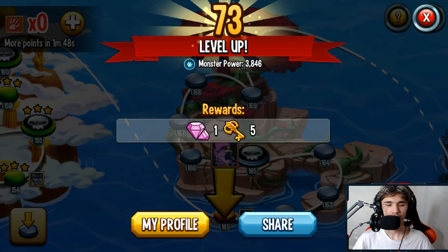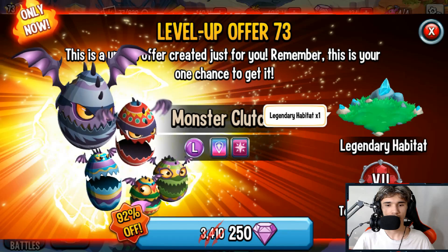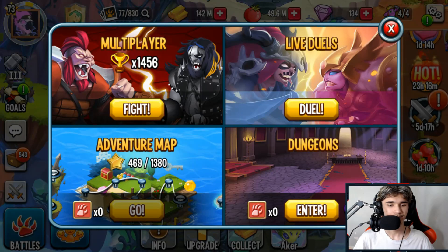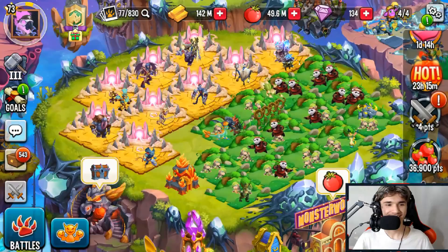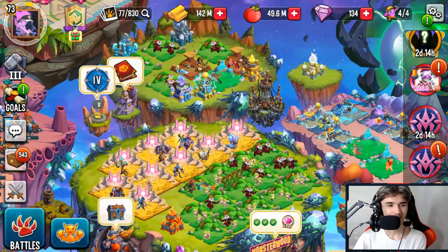We reach level 73 and get five vault keys and one gem. The level-up offer is a legendary habitat, Team Strength level 7, and a monster for 250 gems - not worth it, skip it. On the adventure map ahead I can see Cyan Natura and Llama - I remember battling Llama on my main account, it was super difficult with legendary and epic monsters but should be much easier now with mythics.